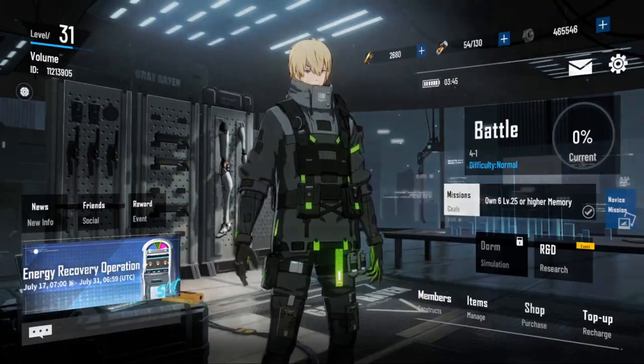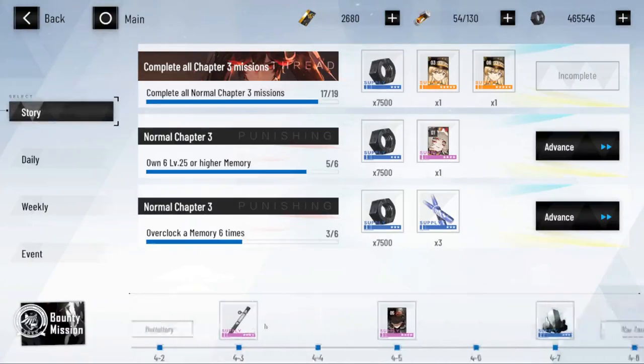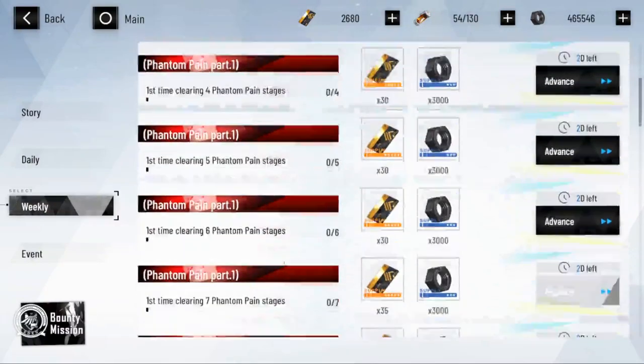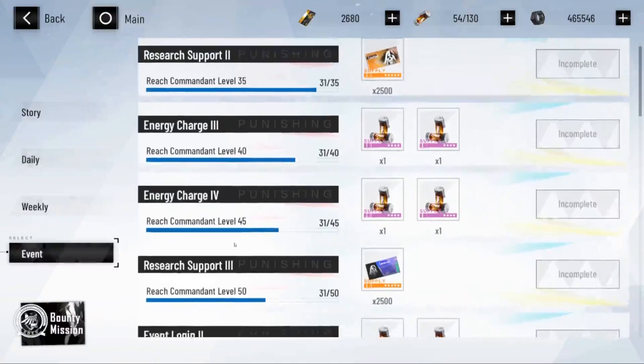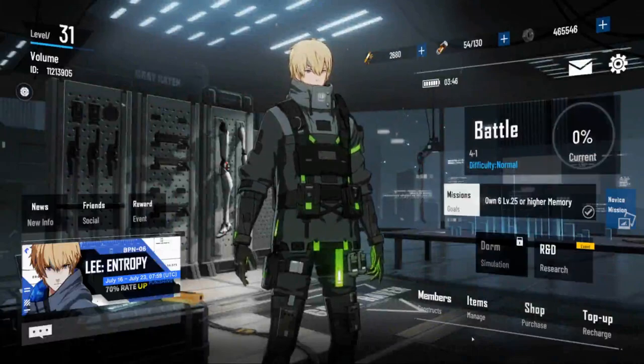You have missions and goals — this is a checklist of things you need to do. For the story section, to get the top reward you'd need to own a level 25 or higher memory and overclock it six times. Doing so gets you points that fill a timeline where you collect rewards. For dailies you do the daily checklist, and for weeklies they're based around events and war zone. At level 25 you unlock bounty missions — you get three every couple of days and I recommend doing the S-rank one for supply cards. You get a lot of XP and good resources from these.